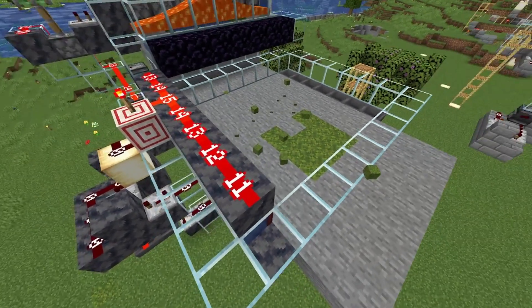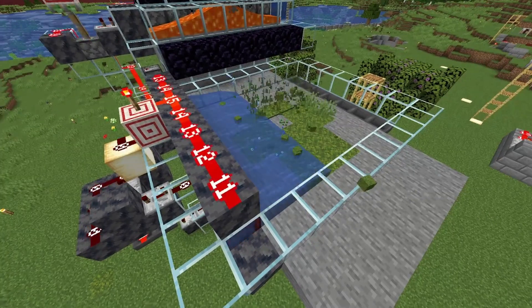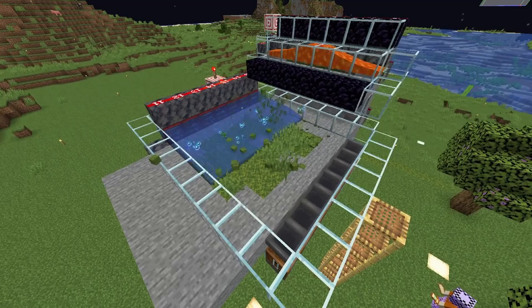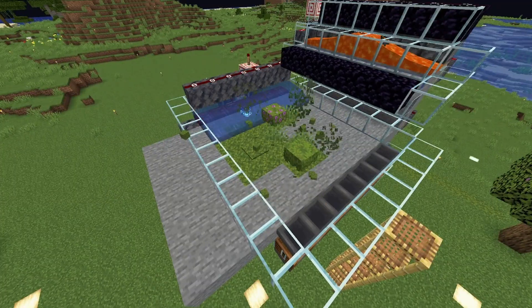Right now, as it is, the farm generates roughly a shulker box of bone meal per hour — between 1600 and 1700 bone meal — and of course a huge amount of moss, if I switch the generation to moss.